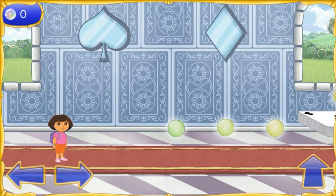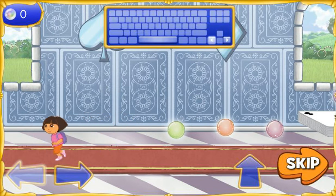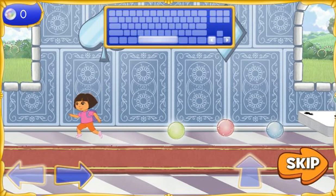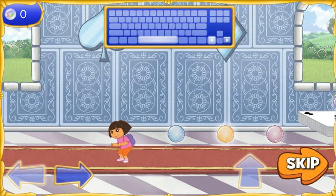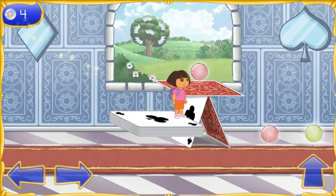We made it to the Card Castle! We need to get through this castle so we can get the first wand piece! Help me find the way out! Press the right and left arrow keys to move me forward and backward! Press the space bar for me to jump! Press the space bar and right or left arrow keys together to jump forward or backward! Vamanos! Let's go! We need to collect as many Magic Orbs as we can!